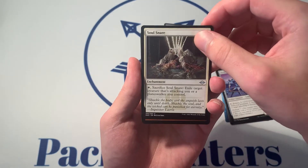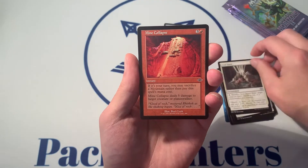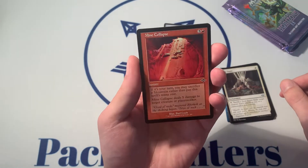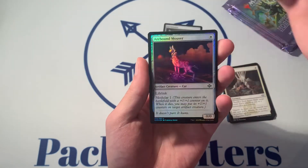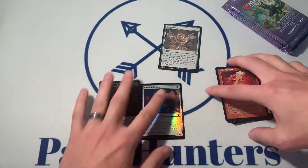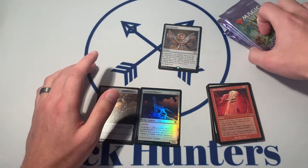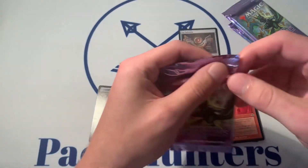We have a Soul Snare, which we have seen. Our first old border hit is a Mine Collapse. Looks good, but not a lot of value there — with a foil Arcbound Mouser. Value-wise, we didn't get there. But fortunately we have backup. The Slow Talisman is not a bad start; we will take that. We like seeing new stuff in the collection.